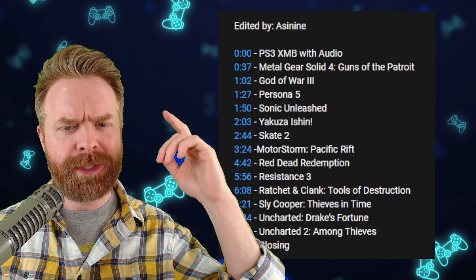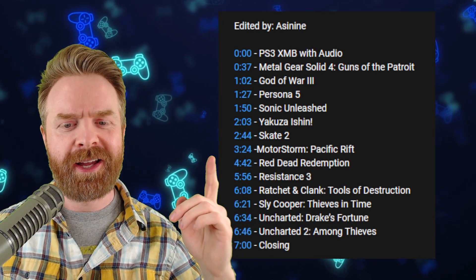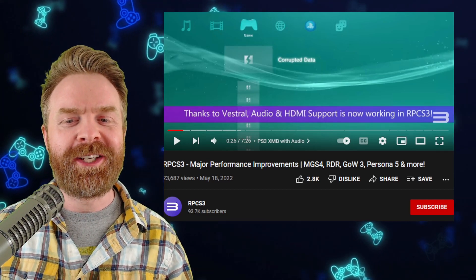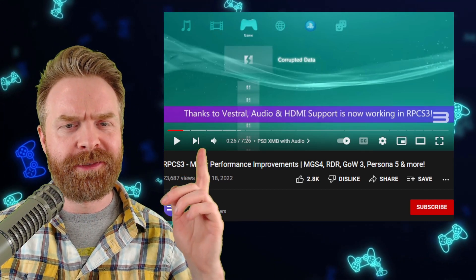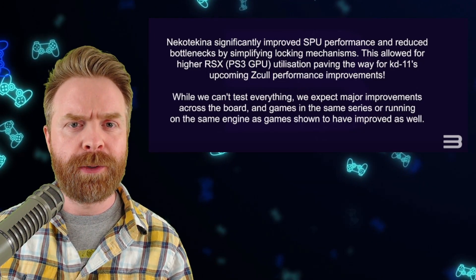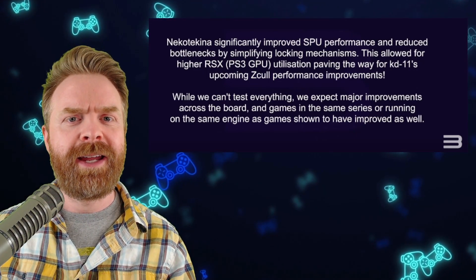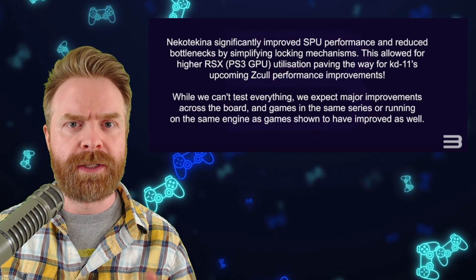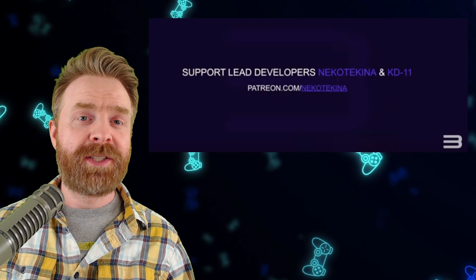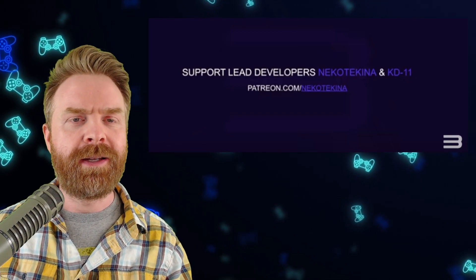I'm willing to bet we'll probably see a lot of MGS4, God of War 3, maybe Persona 5, as well as Red Dead Redemption. On top of all of that, audio and HDMI support is now working thanks to Vestral. In games like Metal Gear Solid 4, there's a reported uplift of 25-50%, and in games like Red Dead Redemption, there's an uplift of 5-20%. These massive performance improvements are thanks to Neko Technica and KD11.